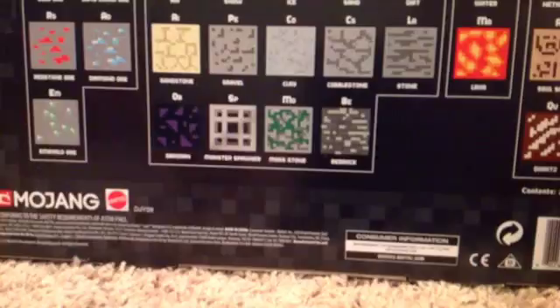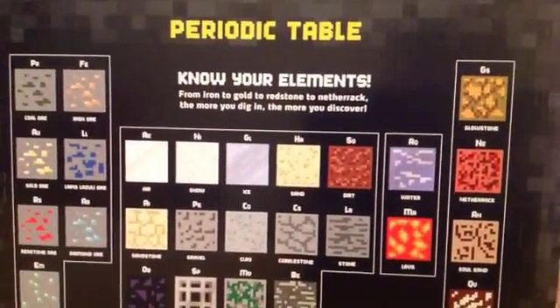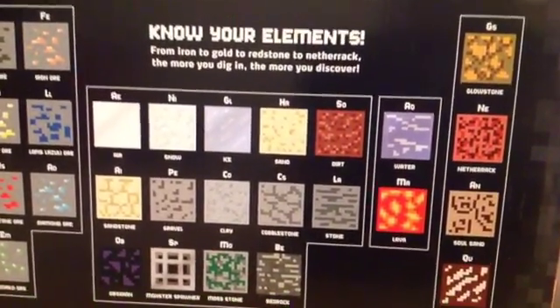So on the back it says: Periodic Table. Know your elements, from iron to gold to redstone to netherrack. The more you dig in, the more you discover.